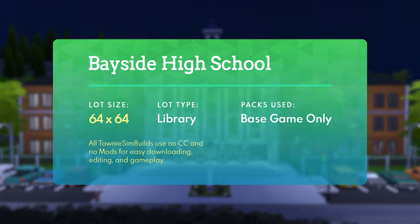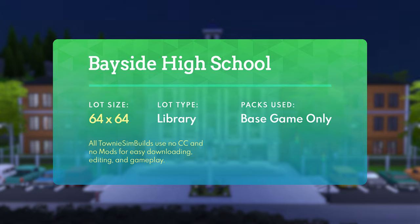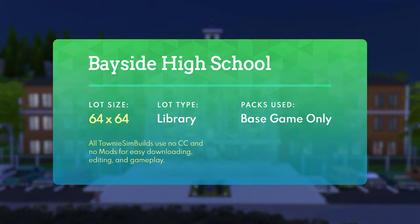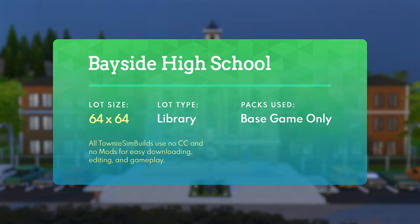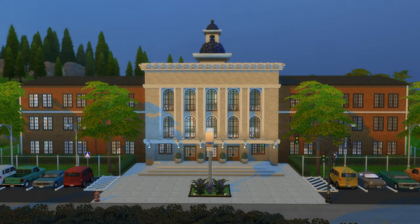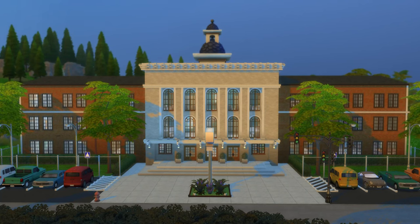This is a 64 by 64 lot. I made sure the lot size is consistent with the one used in Copperdale, so you should not encounter any problems placing it in the world that comes with the High School pack. Currently this is a library lot type — probably preferred for people who don't have the pack — but you can easily change it to the high school lot type when the time comes. This build contains no packs other than the base game, so it should be very easy and bare bones. Feel free to customize it however you like. I'd love to see how you guys glam it up once the High School pack comes out. Let me know what you think in the comments below — did it spur any memories of That's So Raven or Saved by the Bell? This has been TowniesimBuilds, signing off. Thanks for watching!